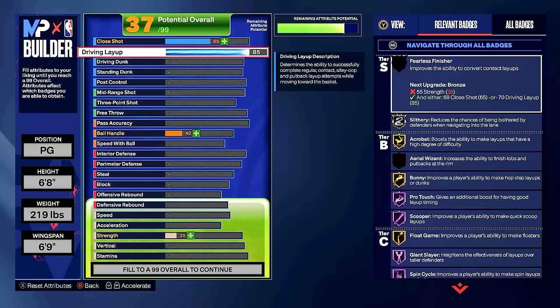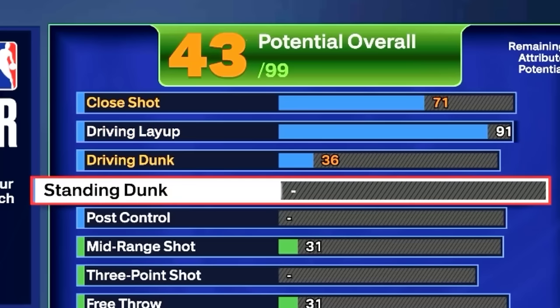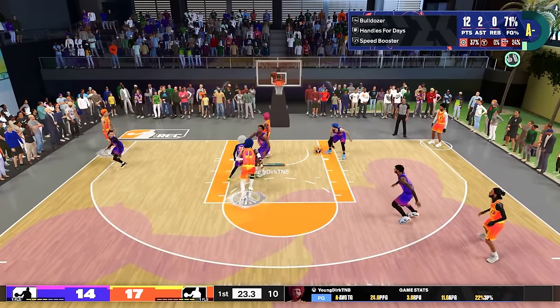We start with the finishing. We're gonna go with a 91 layup for that slithery on gold, and I'm gonna get deep into this. 71 close shot, 36 driving dunk — I know it doesn't make any sense yet but I will explain it. We're gonna go with a 72 standing dunk and a 30 post control. Just look at all these clips — layups are so overpowered.